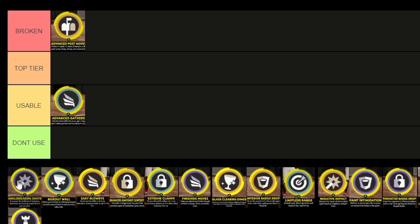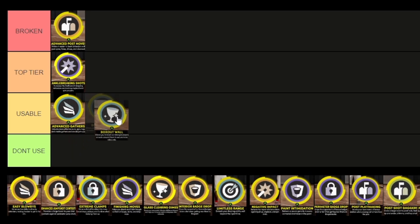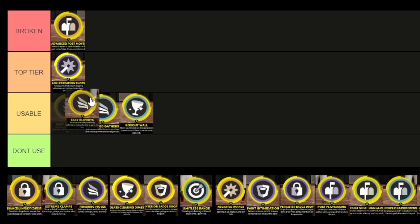I think Ankle Breaking Shots is easily a top-tier takeover. Box Out Wall is pretty much so you can worm or get better box outs — it's Box Out Beast, but the takeover. I'm going to say that's another usable. You could argue which one is better between Advanced Gathers and Box Out Wall. Easy Blow By is pretty much an automatic blow by every single time, no matter what their Clamps is. The only way to really cancel this out is with Extreme Clamps, and even then it may not fully cancel it out. Especially how people want to rim run in this game, I would argue it's top-tier.